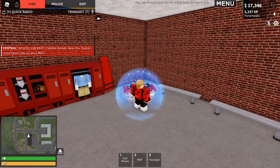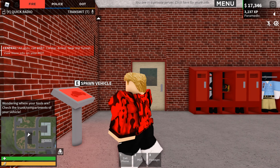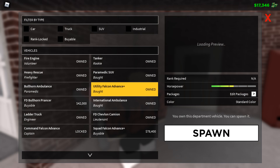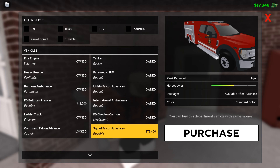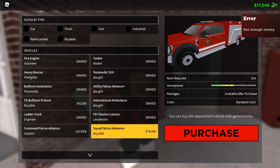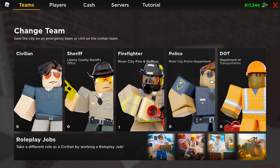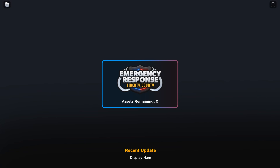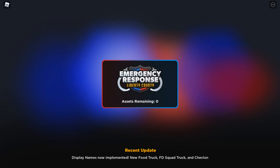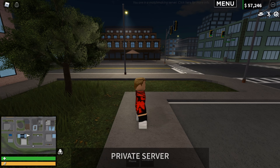So they did add a new update going on down there. I can't buy this without enough money but yeah, I can't pay for it right now since I'm in a private server. Let's head over to an actual server. I hear a truck - let's go over to the fire team.